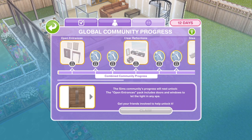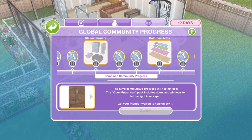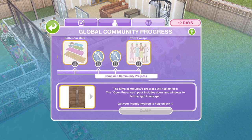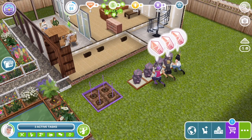These are the prizes we can win from the community progress: open entrances, clear reflections, steam showers, bathroom mats, and towel wraps are the last ones. So we have checked the community progress tab.